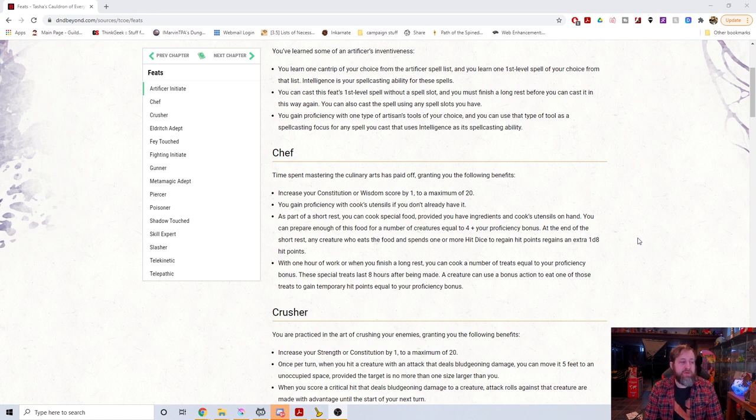With one hour of work after finishing a long rest, you can cook a number of treats equal to your proficiency bonus — two to six. They last for eight hours after being made, and a creature can use a bonus action to eat one to gain temporary hit points equal to your proficiency bonus. So potentially two to six temporary hit points that last until you take a rest. It is a very flavorful feat and lets you do a bunch of stuff.